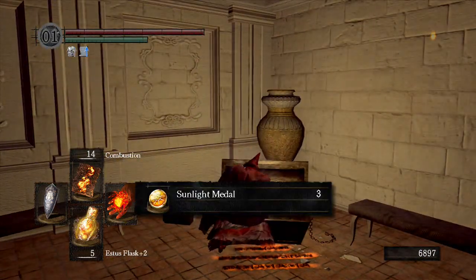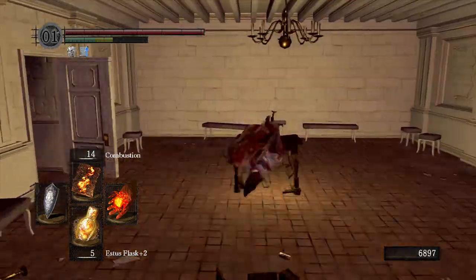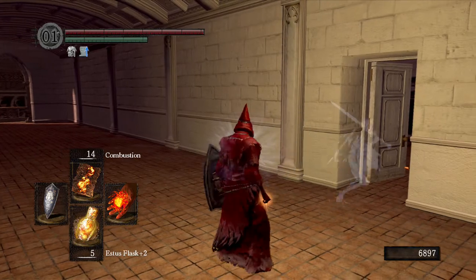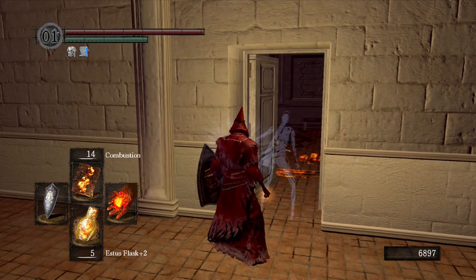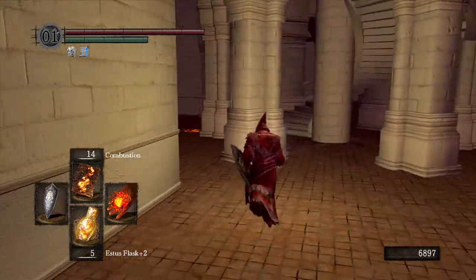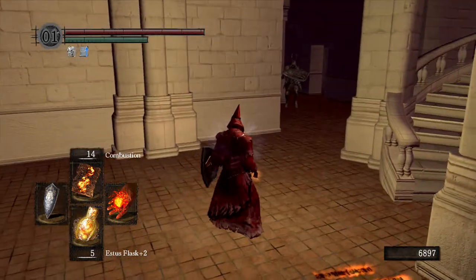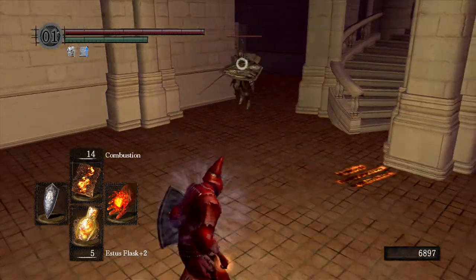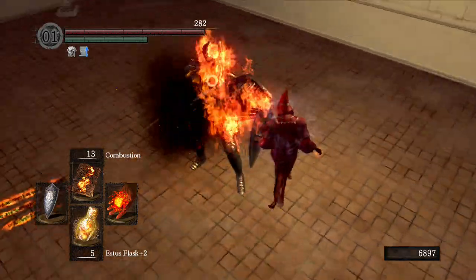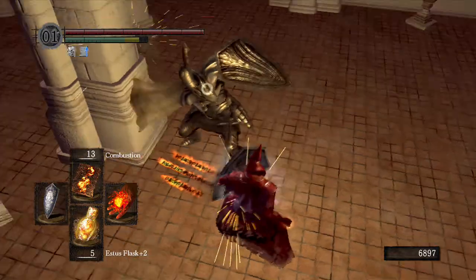In here there are three sunlight medals. Smash all the furniture — love it. He's got a huge sword. Come on — same strategy, get behind him.